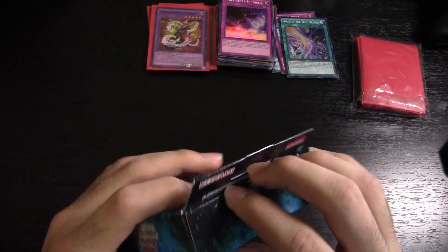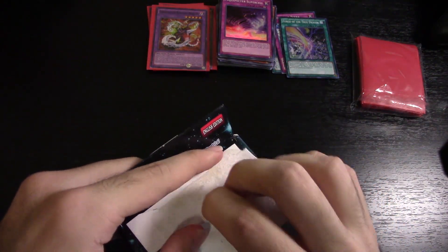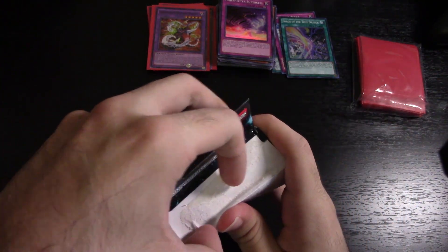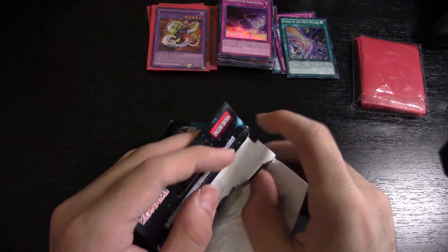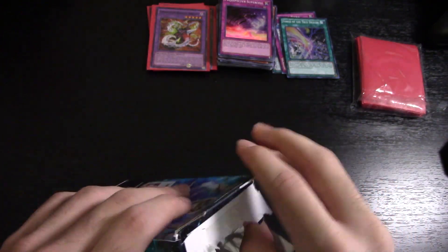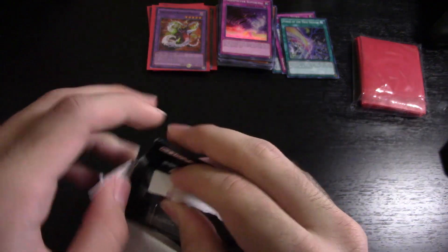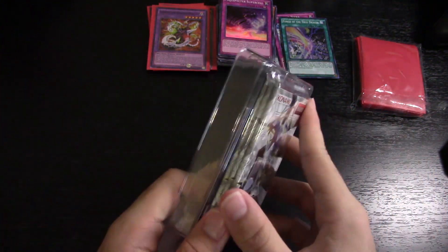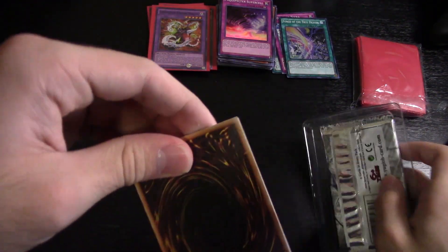It all comes down to this — the Shining Victories box. If I didn't get anything good in Breakers of Shadow, I have to get Clear Wing Synchro Dragon here. I really want that card more than anything else in the video. I don't think you can pull Clear Wing from the packs since it's like a super secret rare, but we'll see. Shining Victories is the newest expansion in the Yu-Gi-Oh! TCG, so I'm hoping to get something good.